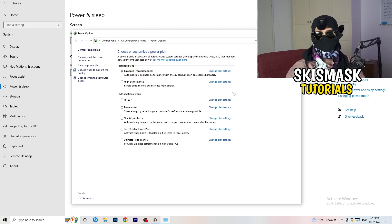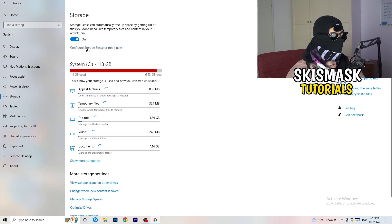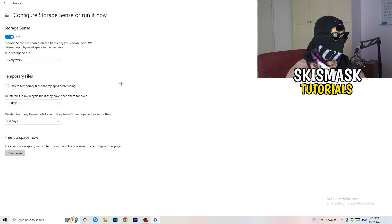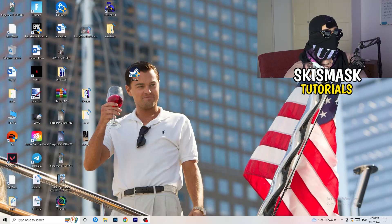Go to Storage and click 'Configure Storage Sense' then run it now. Copy my settings — keep it running every week, 40 days, 60 days. This will delete every temporary file on your PC, freeing up storage and helping your overall performance. Once finished, close this and restart your PC after completing all these steps.